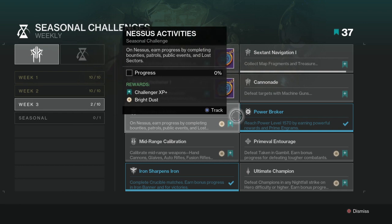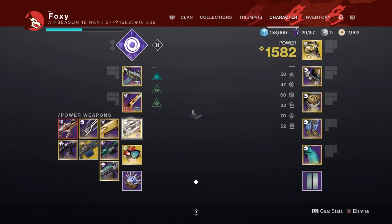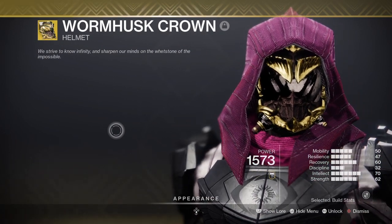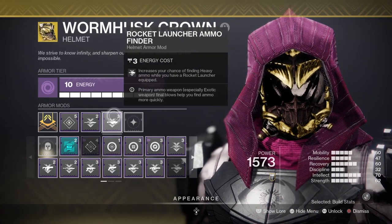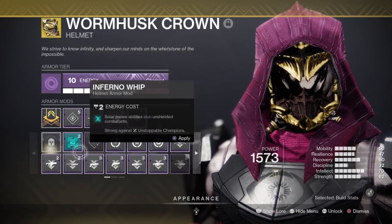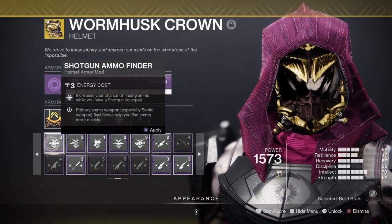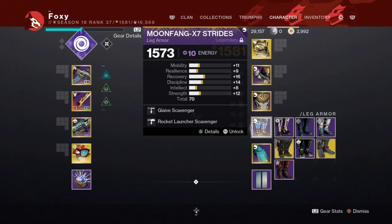So now we gotta do the expedition. On the expedition it says we need to use a machine gun. If you use a machine gun in the expedition you'll get that challenge done. So I'll put on machine gun ammo finder on my helmet — a scavenger. I can never find it. There it is.